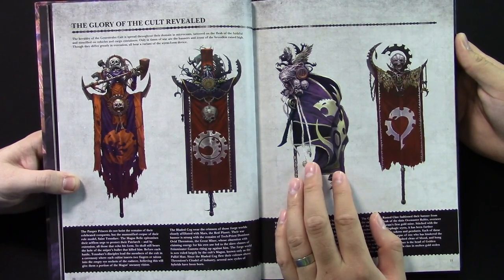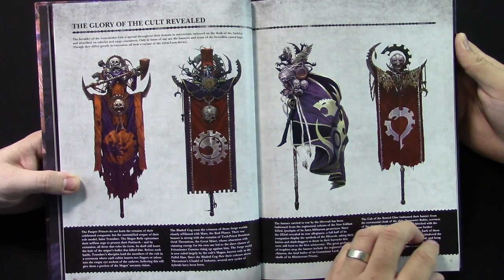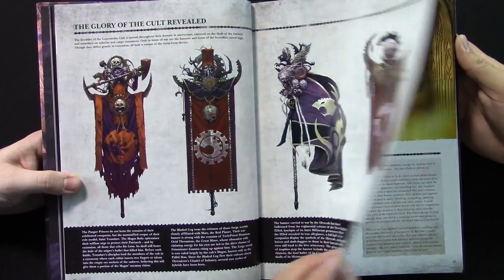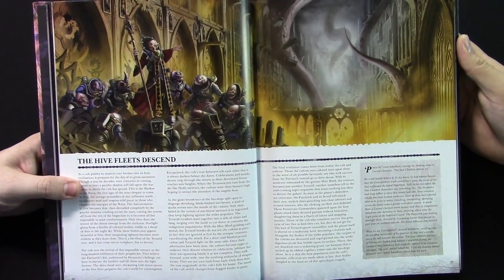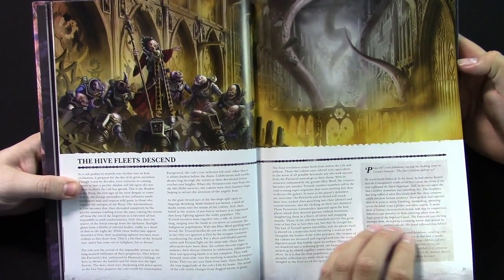These represent cults that were from different planets or sectors. This was obviously a Mechanicum planet — a Forge World or something like that. It's all pretty cool stuff. Very awesome. Also very inspirational for painting. I love the color schemes — they kept the Genestealer purple theme and just kind of worked off of that.